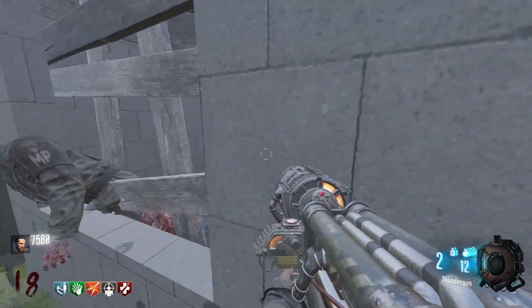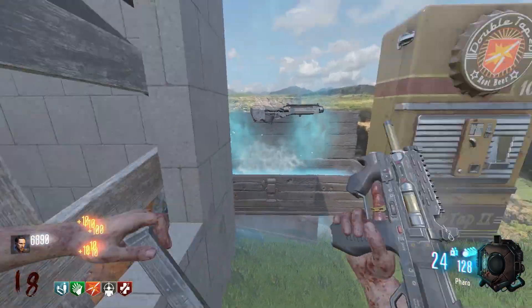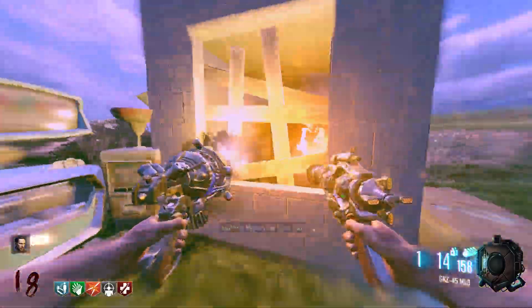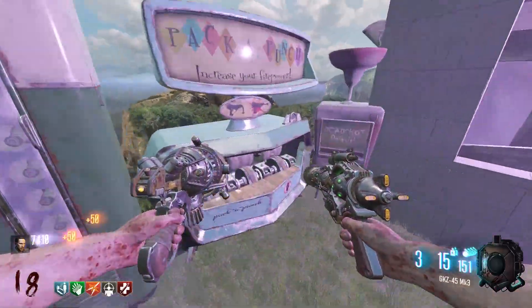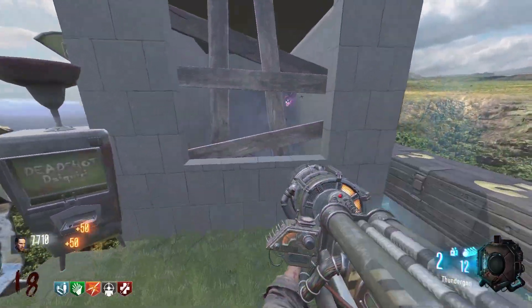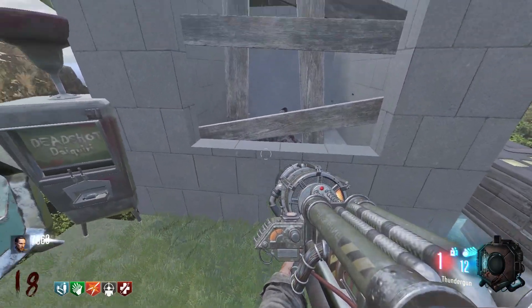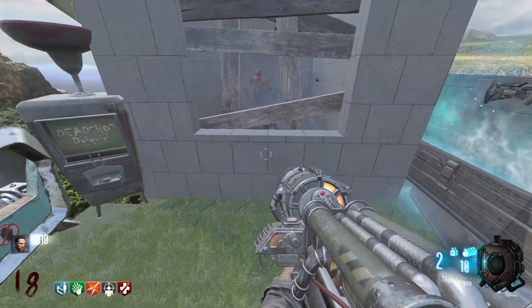Oh, Thundergun — all right, maybe not. Well, it'll get interesting now who knows. That didn't do anything. There's no sound effects, but like epilepsy warning. Might just stick with the Thundergun honestly. Wrecked — all right, I actually want like an actual gun.